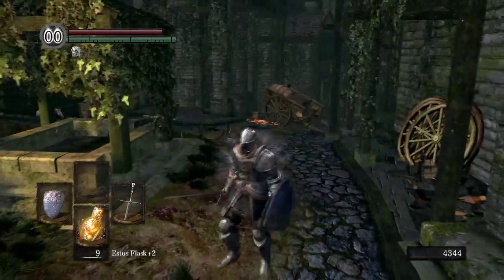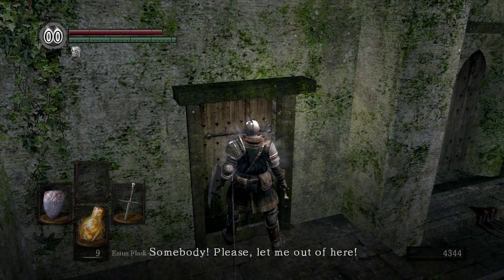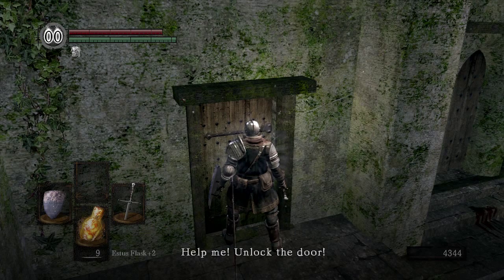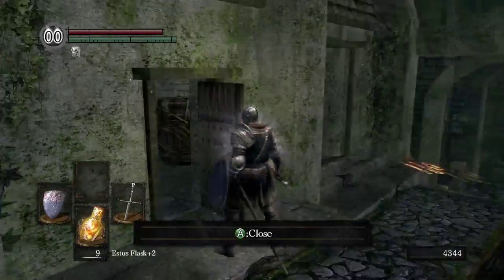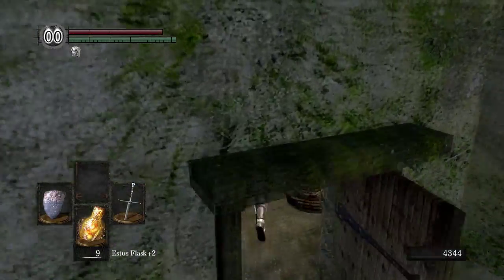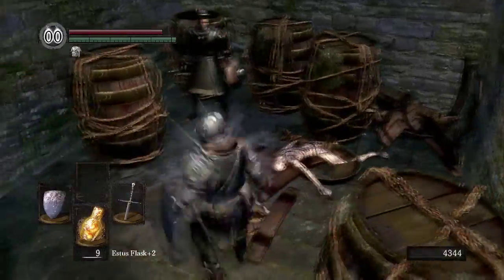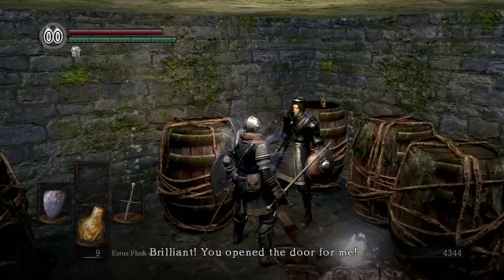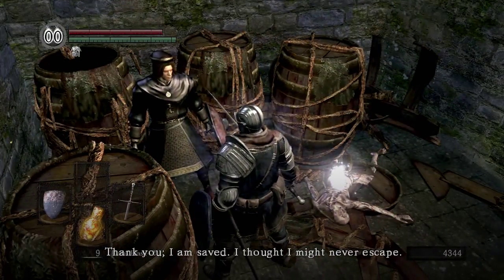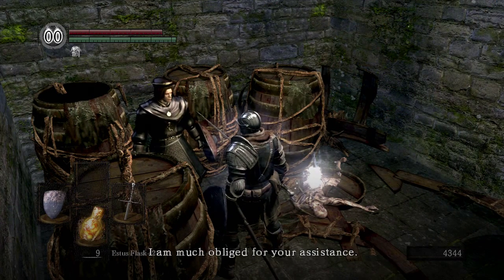We're going to make our way over here first and foremost. There's a couple of things — first off, please let me out of here, somebody, anybody, help me, unlock the door. And you use the Residence Key which we got right at the start of the game. Funnily enough I think this is one of the doors you can't open with the Master Key. So be aware the only way you can save this guy is to have the Residence Key, even if you've got the Master Key. I am Griggs of Vinheim, a sorcerer of the school — I am much obliged for your assistance. Thanks to you I may now resume my travels.